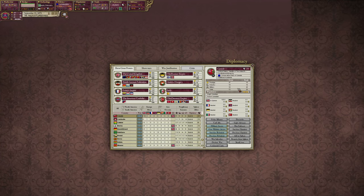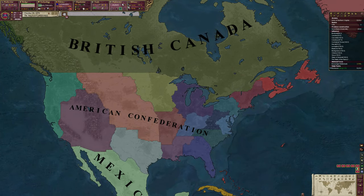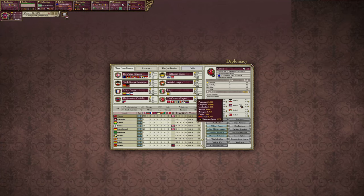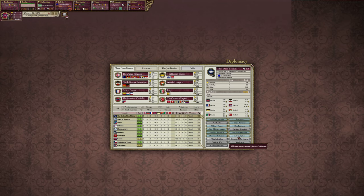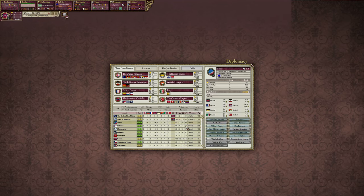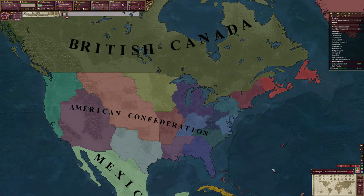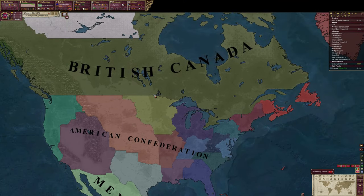Canada - making them a member of the confederation can be a little bit tricky since they are large. But they're also not very populated, so we could make them a confederation member and still be fine. I've never seen Canada become a great power - a secondary power yes, but great power not so much. I think it'd actually be fine.